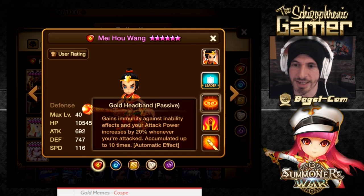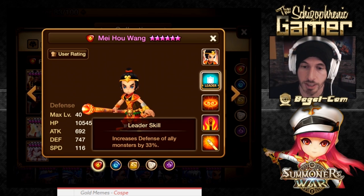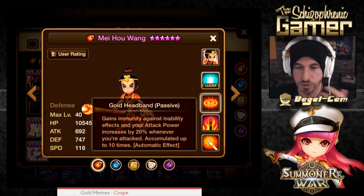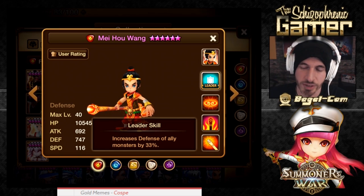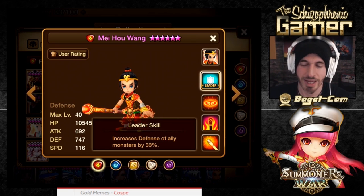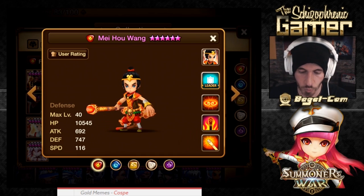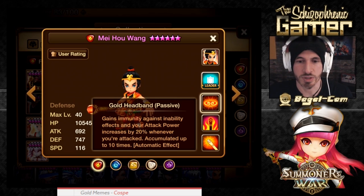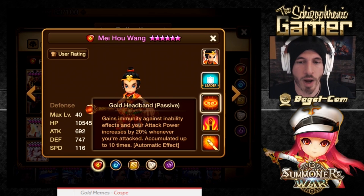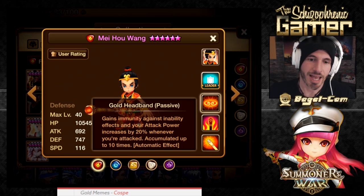The Gold Headband passive grants immunity against inability effects, and your attack power increases by 20% whenever you're attacked, accumulated up to 10 times. So with this passive, we want him to be around long enough to get attacked multiple times and not die. The more he gets attacked, the more he accumulates his stacks. I see this guy in World Arena now too, so we gotta build him tankier — if we build him squishy, he can get one-shotted or two-shotted.